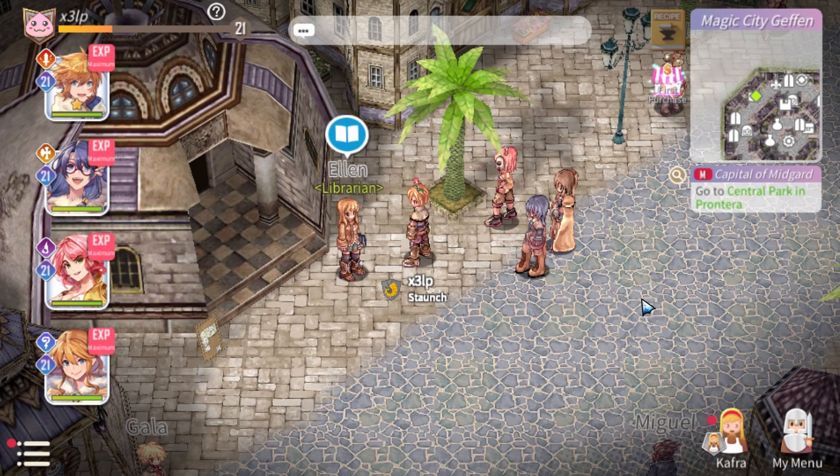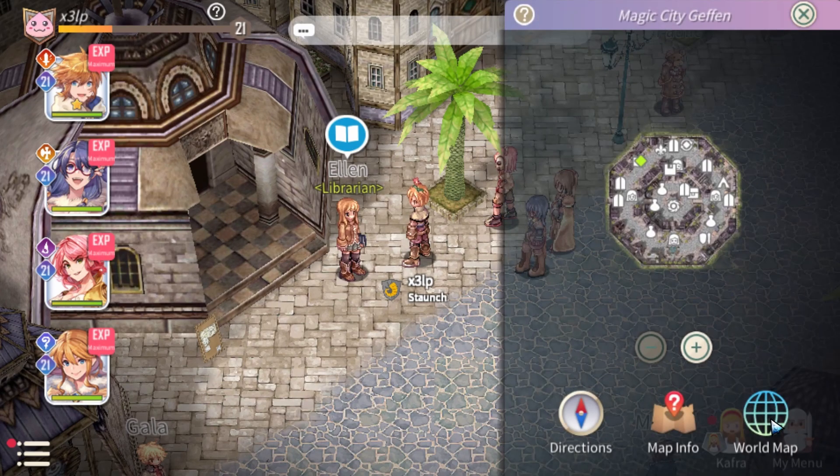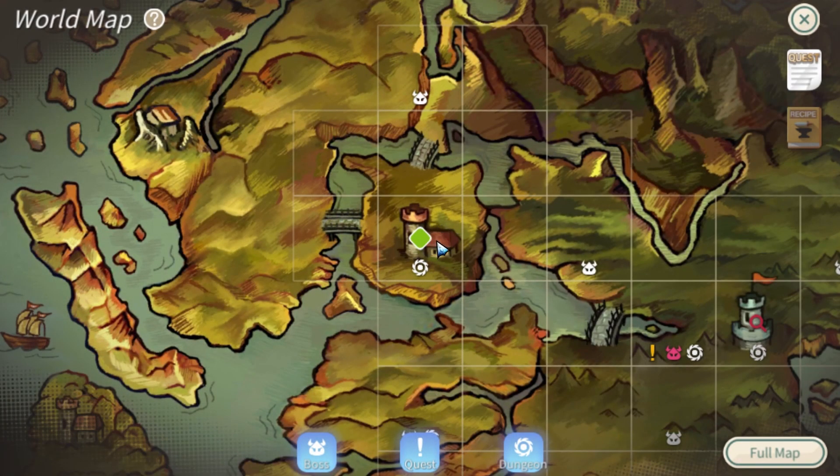In this video I want to show you how to fight the Toad, which is one of the first spawnable bosses you get to grind. They spawn every day so you have to check when it's out. Mine is already out. You can go to the world map — I'm at Ghaffan, one of the first cities — and if you go two maps to the right you'll see a boss icon. Under the icons you have dungeons, quests, and bosses, and the Toad is listed there.